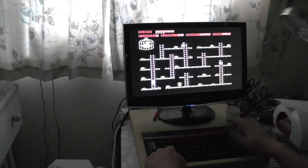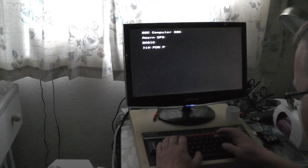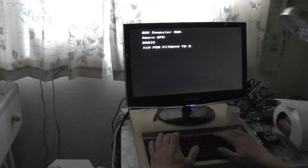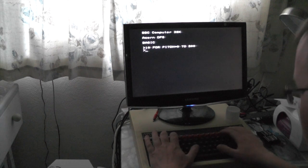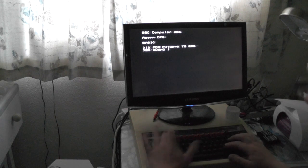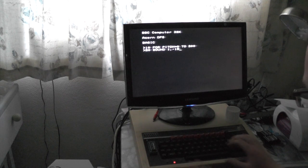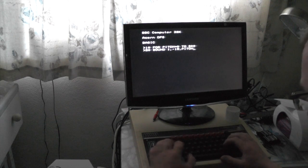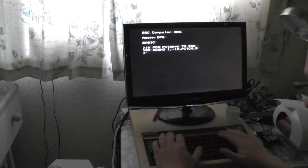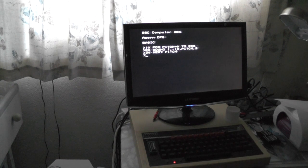Right, that was a look at these ROMs, but one more thing we do — just because we can. We're going to go: 10, FOR pitch equals 0 to 200 step 20. SOUND on channel 1, minus 15 to make it loud, comma pitch, comma 2. And do NEXT to end it. Now we're going to run it.